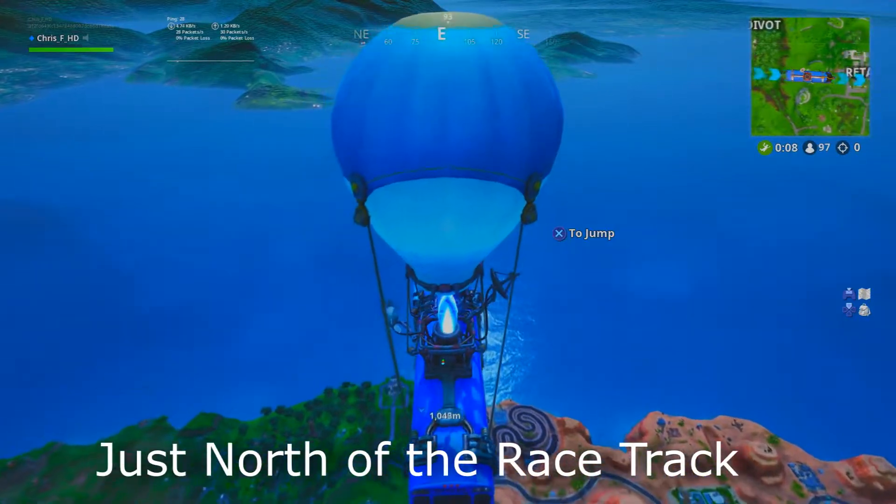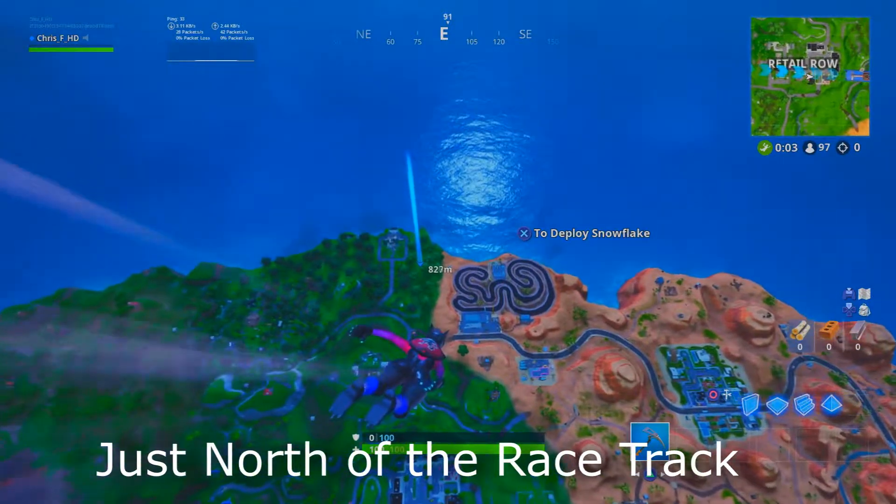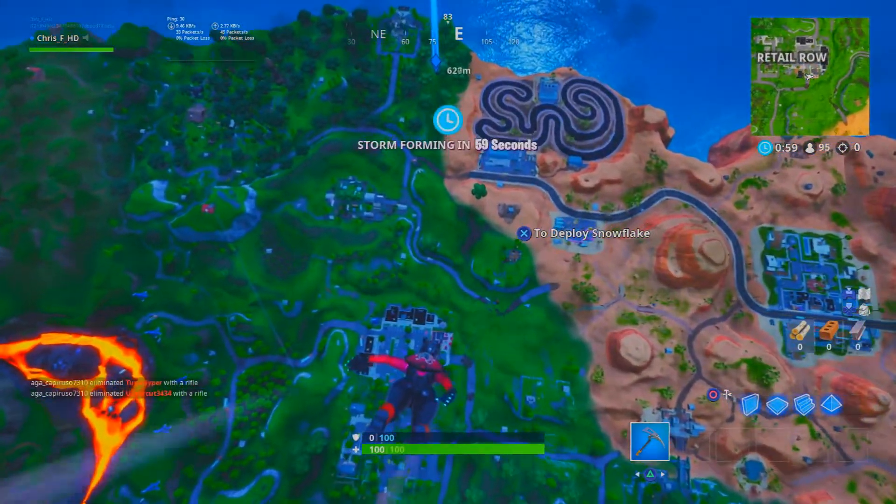The easternmost part of the island — just north of the race tractor, and it's right beside what some people call the White House.